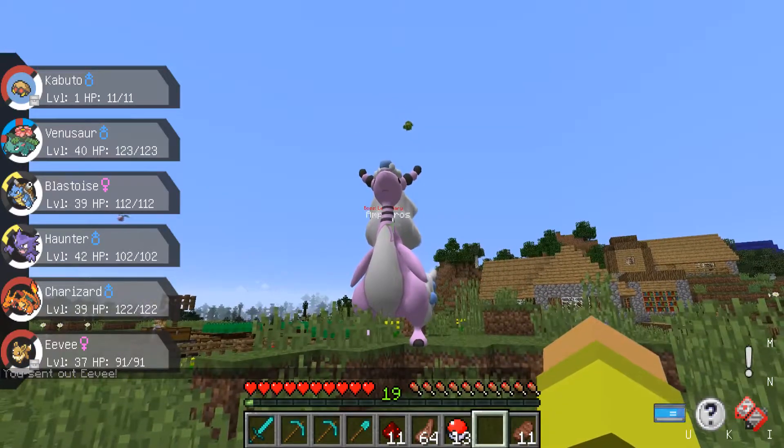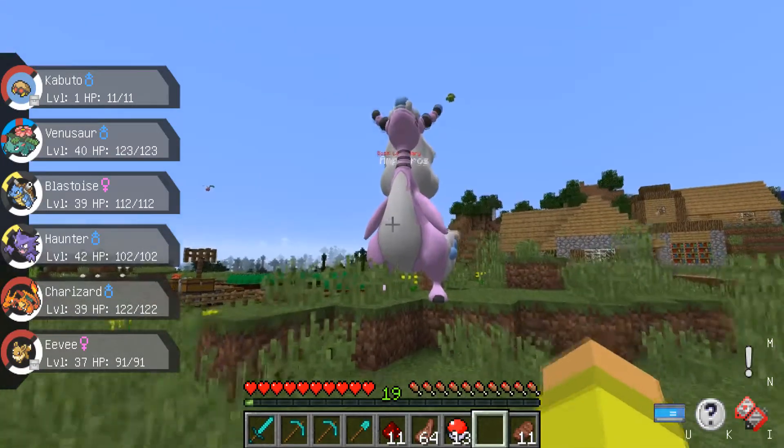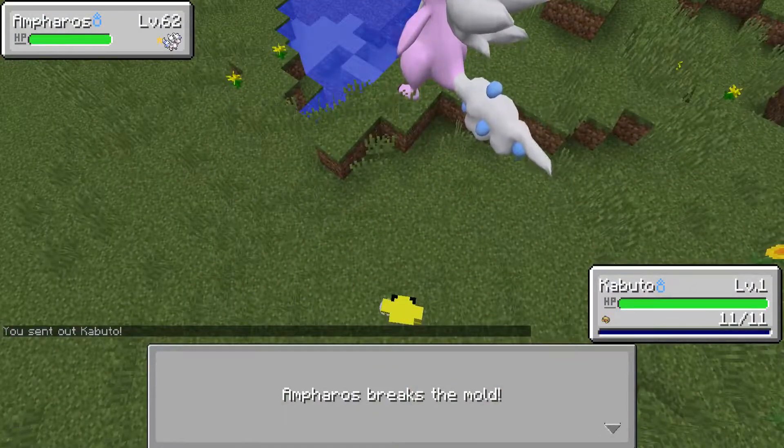I escaped because I sent Eevee out for some stupid reason. But let's go again — we're going to start with Kabuto.